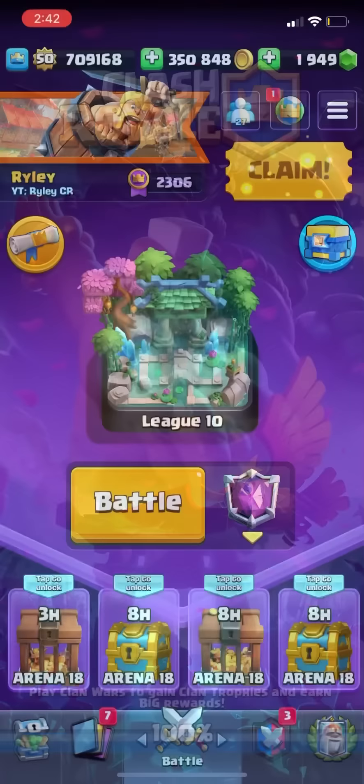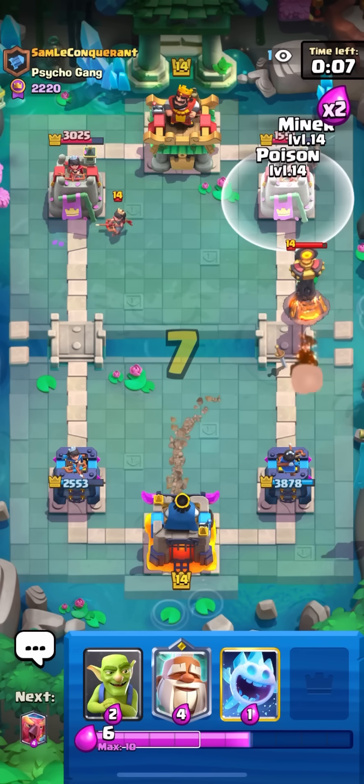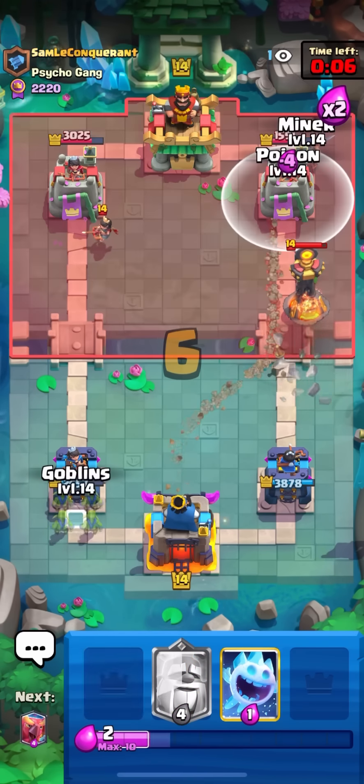Do I need to phoenix on the knight? No, I don't — just gonna phoenix in the corner so I can mortar with the phoenix once it's coming up. You can't rocket it because the phoenix will respawn. Gonna log on the goblin gang since I do have goblins. Mortar missed to the goblin so I actually took a hit — but it's all right. Inferno tower is gonna die, he has to defend the phoenix.